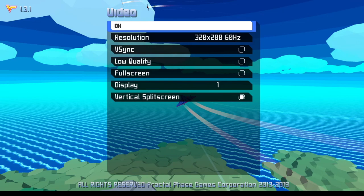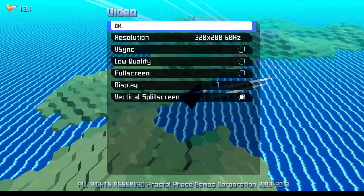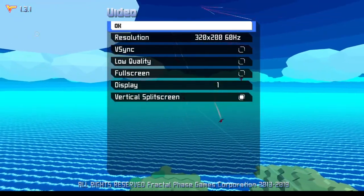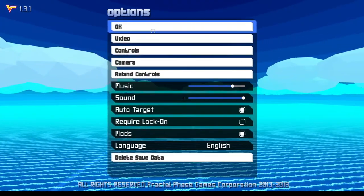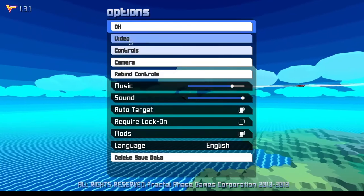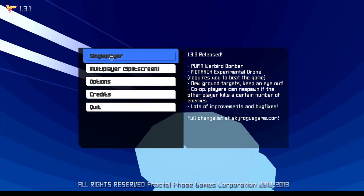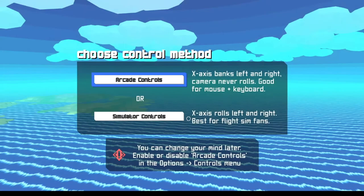Hey everyone, I'm Alfred. Welcome back to Friday Night Roguelikes. This is Sky Rogue. It's an indie game — I downloaded it off of Itch.io and it is procedurally generated.